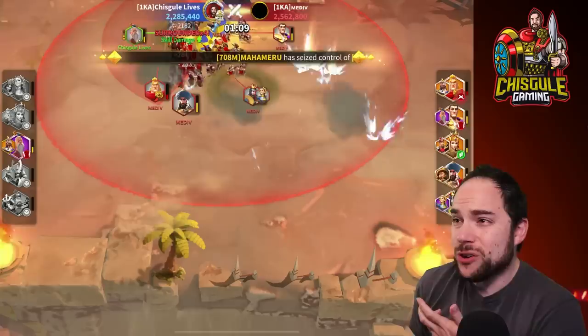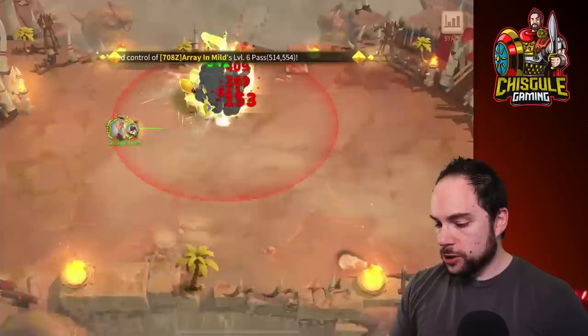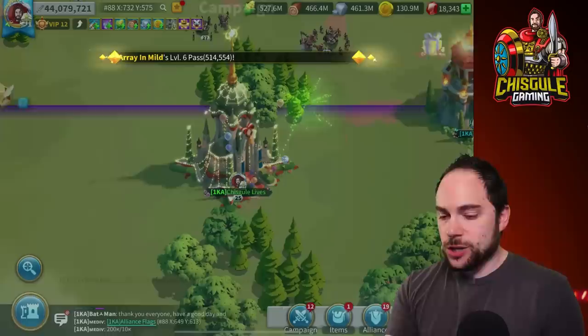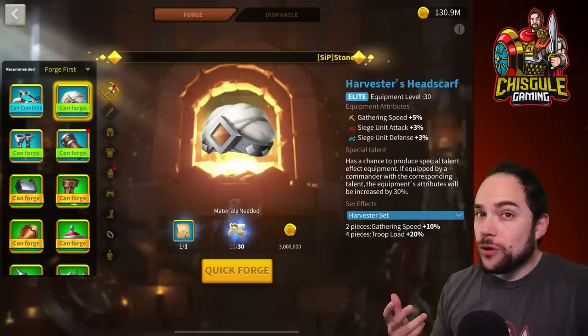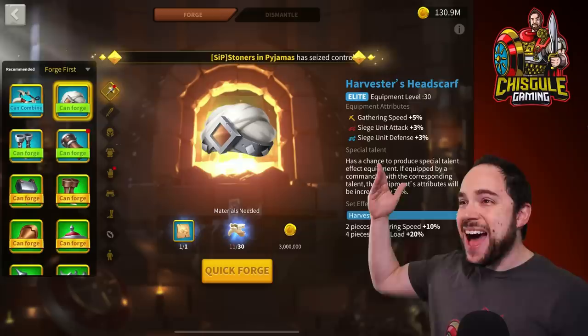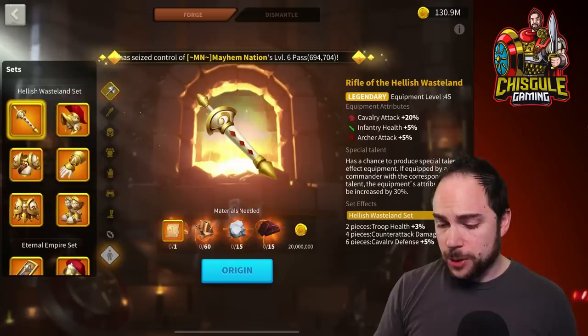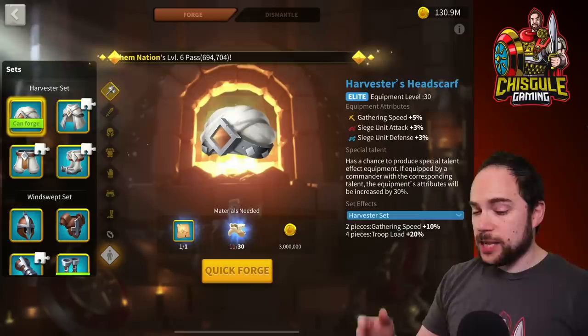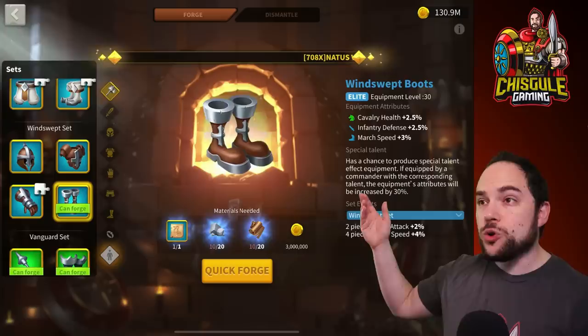I don't have equipment, which is the problem. So maybe we need to go craft some siege equipment to notice any difference at all in how the team is going to perform. The problem with making siege equipment is that it uses bones, and you really don't want to take your pick-one chest and convert them into bones because you're never going to get something you could use for your real combat commanders. But I happen to have a bunch of bone lying around, apparently — I happen to have this Harvester's Headscarf. The siege unit stats you can get from equipment is astonishing: you get 6% on the helmet, 6% on the chest piece, 6% on the legs, 4% on the boots. That's more than you would normally get for a commander.